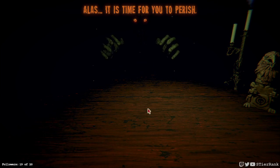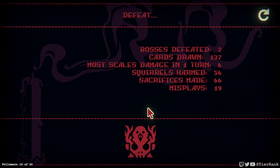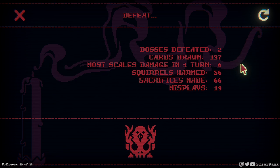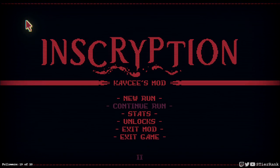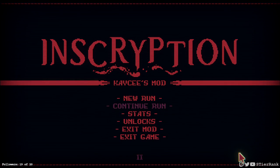Oof. That was a hard loss. I was so close to having the third boss too, and I was really hoping to unleash the bird army. Maybe next time. So two bosses down, 137 cards drawn, six scale damage in one turn, 56 squirrels harmed, 66 sacrifices, and 19 misplays. I gotta get those misplays down. I think I did make a lot of silly little mistakes, especially around ignoring my airborne sigils. But that's okay — we'll do better next time.